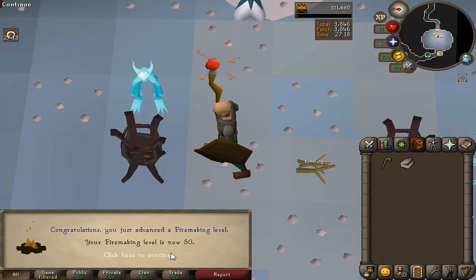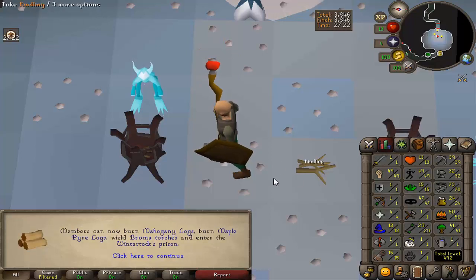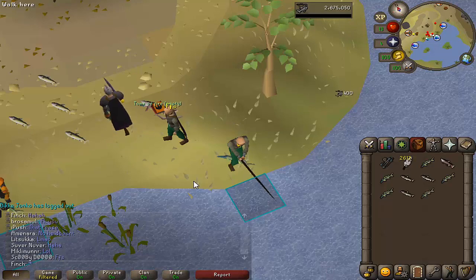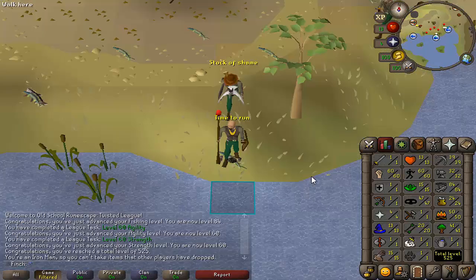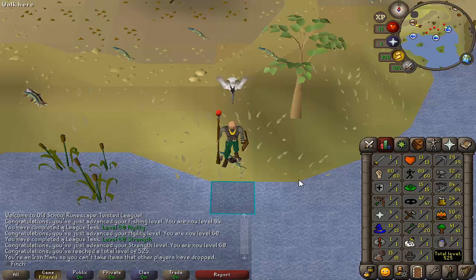I scouted myself an Ice Demon room and I'm picking up 55 firemaking, so I just need to finish up the agility level for Wintertodt. Look at this guy flexing his Dragon Axe and Tome of Fire from Wintertodt — that is very lucky indeed. The fishing is completely done: 84 fishing and obviously 60 strength and 60 agility. I'm ready to go and do Wintertodt at last.